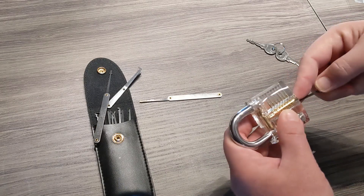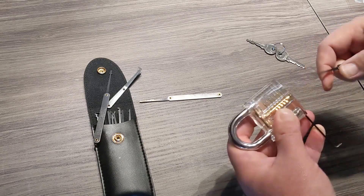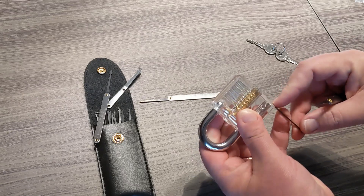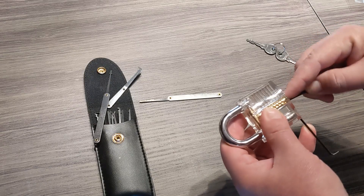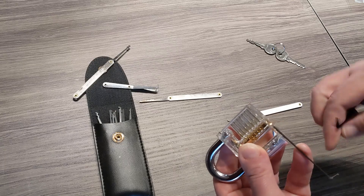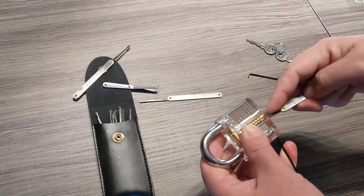All right, let's try again. That's fine. If I did it once, I can do it again. I guess that's what the different sizes are for — because now I'm just rotating within the lock and not getting a real turn on it. So we'll switch midway.